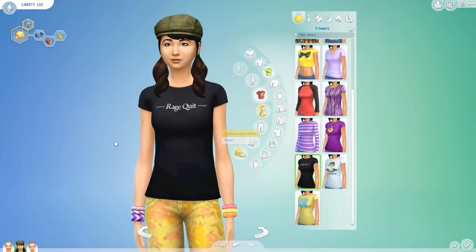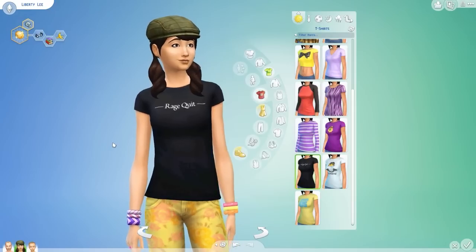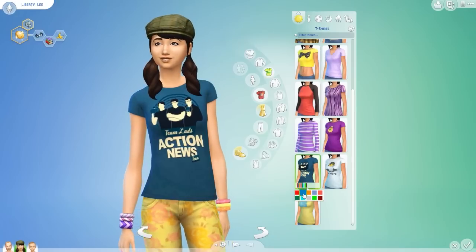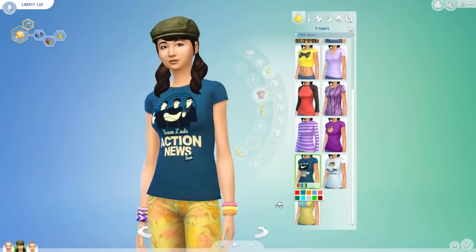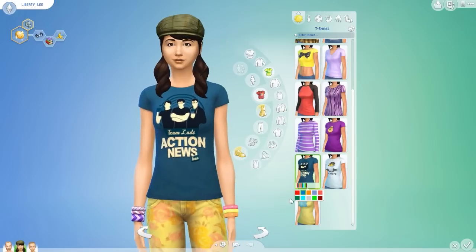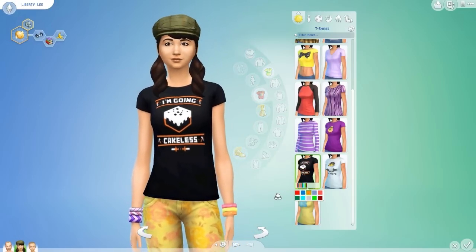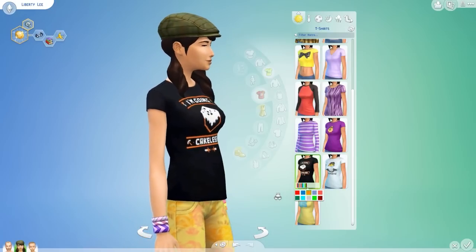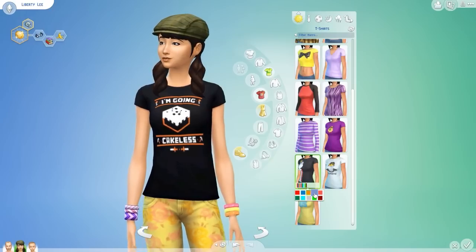We're first going to have a look at just the generic Rooster Teeth ones, which is the first mod. We've got a glorious but simplistic Rage Quit shirt — who doesn't like a bit of Rage Quit? Moving on to the Team Lads Action News, a personal favorite of mine, a very good shirt indeed. Then we have the I'm Going Cakeless shirt. You gotta love Ray there — always a wonderful shirt to be had, and I actually have that one in my closet.